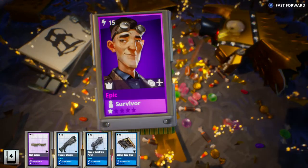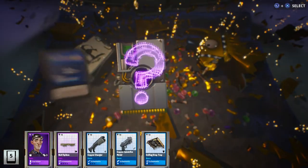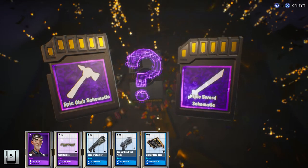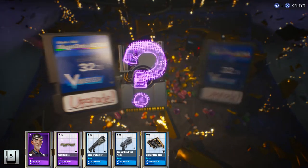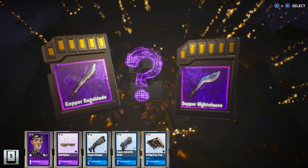So we got epic wall spikes. We got elite survivor. And we have an epic choice — we can choose a club schematic or a sword schematic. Let's go with the sword. We got the rage blade or the night cleave, so let's grab the night cleave.